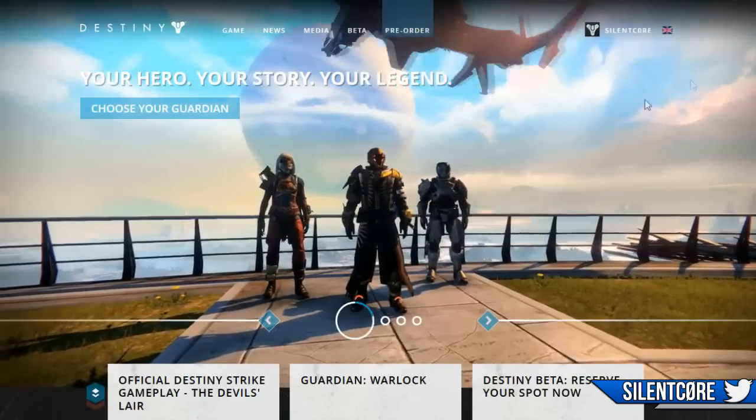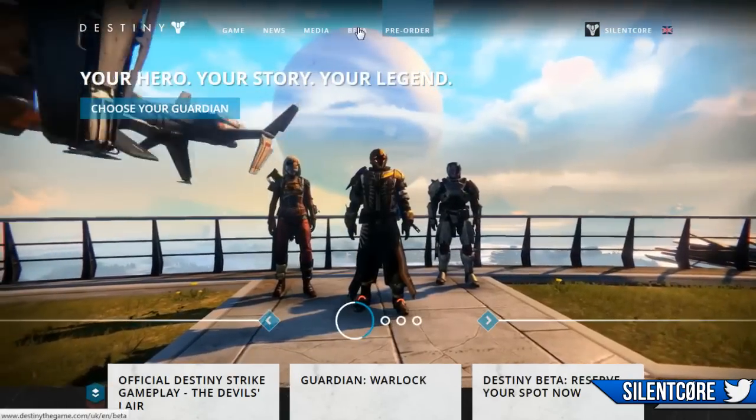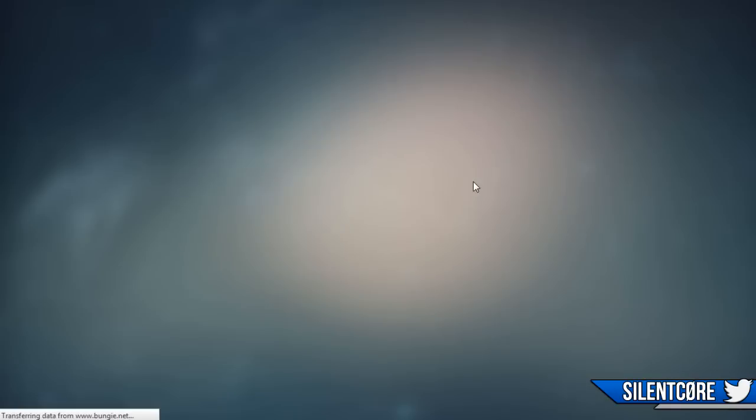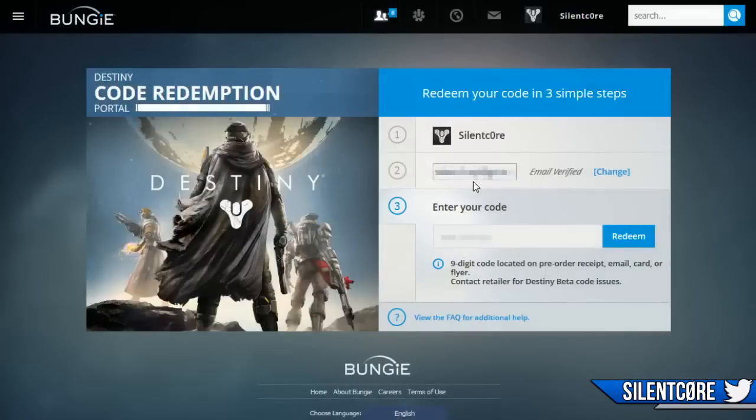If you head over to the Destiny website you'll see there's a tab at the top for beta — just click on this and it'll take you to the beta section of the website. From here you can pre-order now and visit the 'where to buy' page as I mentioned earlier, or you can hit 'redeem code' if you already have it.